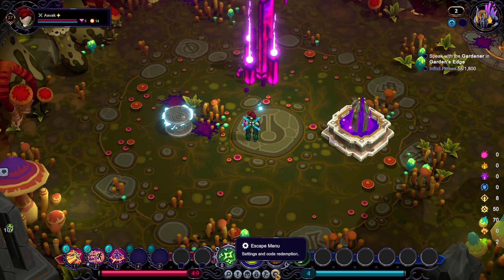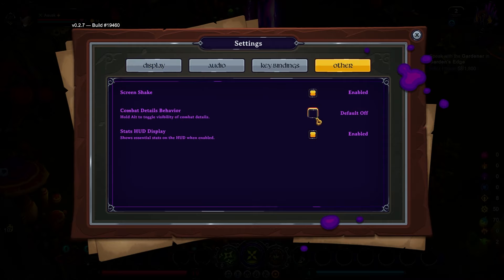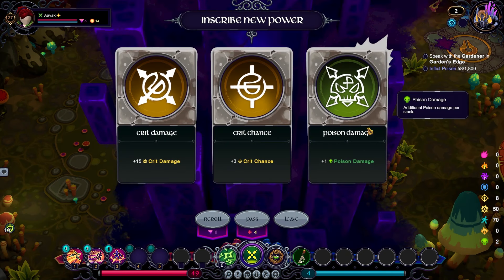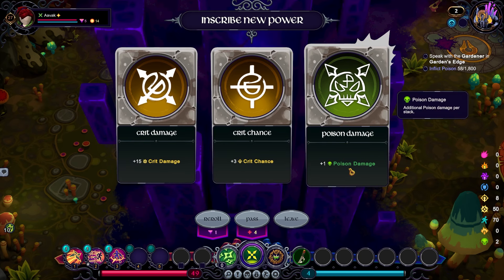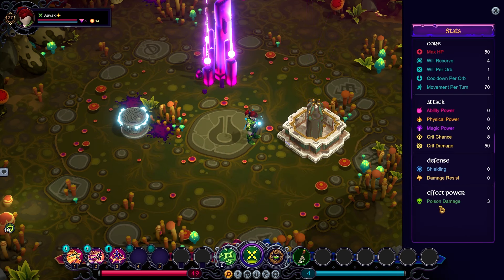For the sake of the YouTube video, I'm going to go into settings and turn on combat details. This is going to clutter the UI a little bit, but I feel it will be more useful for anyone watching to see why things are happening a certain way and why I'm making tactical decisions. We can get some more poison damage — this will just make our poison do more damage over time — or I can start building crit chance or crit damage. For this build, since we're going to be trying to dump poison on our enemies, poison is a pretty easy choice.